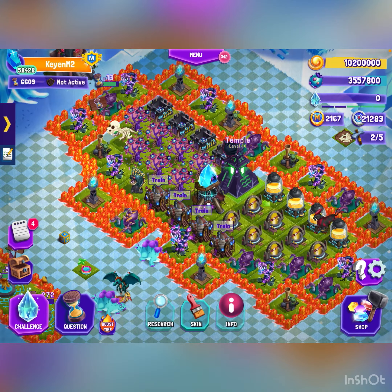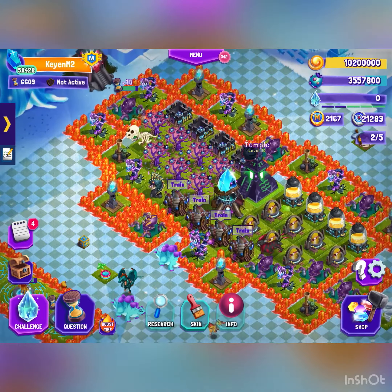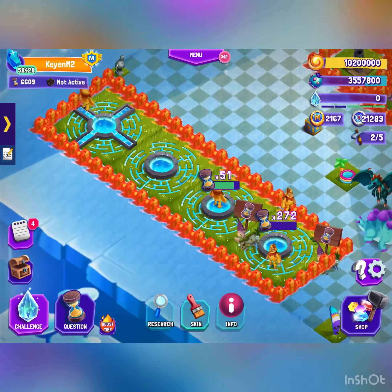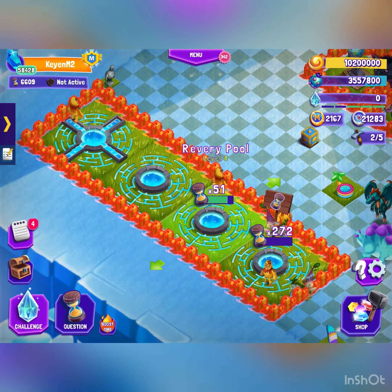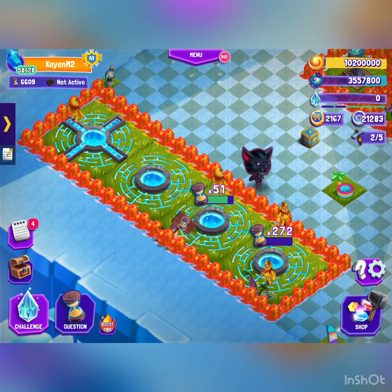How to have a good base defense in Dreamscape — it's very simple. All you want to do is put your reverie pools out to the side like this, and then cover them in walls if you want to.